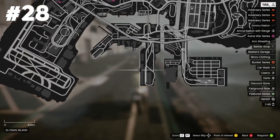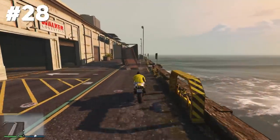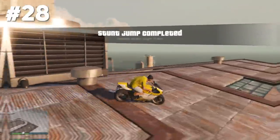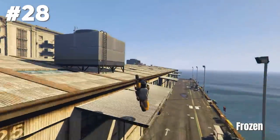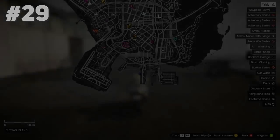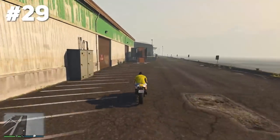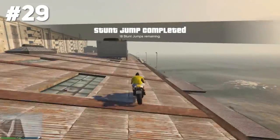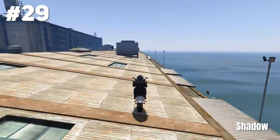Now we are at Elysian Island for stunt jump number 28. Going off this ramp, landing on top of the building, and the stunt jump is completed. For this stunt jump we have a nice epic version by Frozen, who goes off the ramp with his Ruffian and lands a cool precision stunt. Stunt jump 29 is still at Elysian Island — we're just using a different ramp here, landing on the same roof, and that's it.